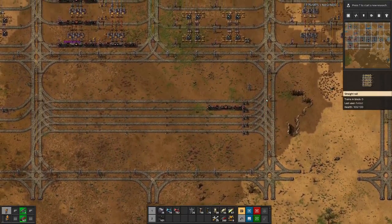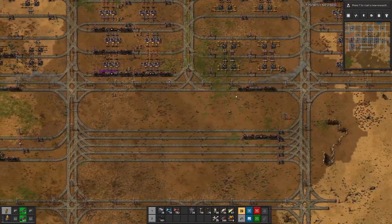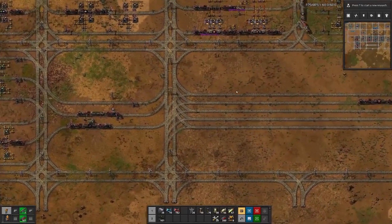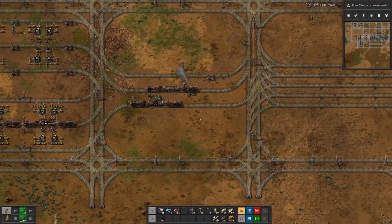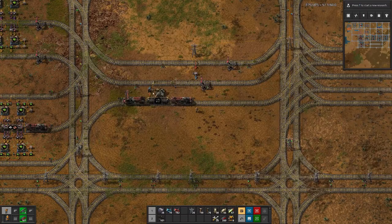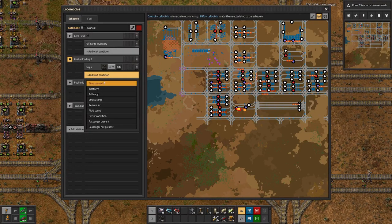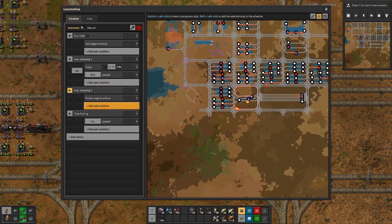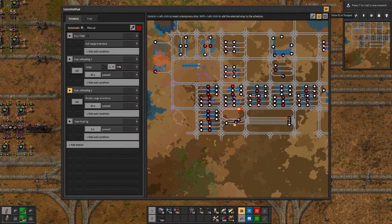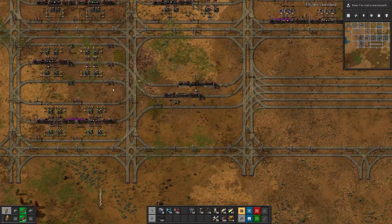What we also might consider is changing the way we deal with fuel loading, because currently we have one coal train that just sits there. For the moment that's fine because train fueling is the only place where we need coal, but you can see this chest is empty. So what we will do here is add a second condition where we wait 30 seconds before moving on — and I think that might even be a good solution for other delivery trains.